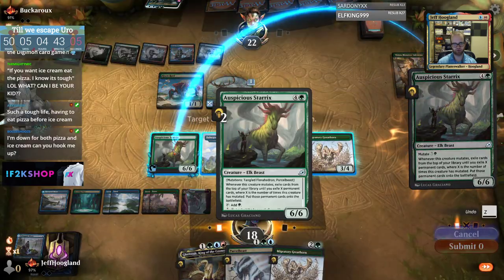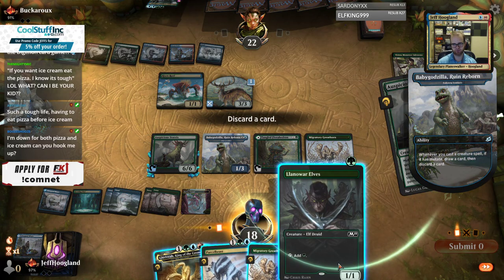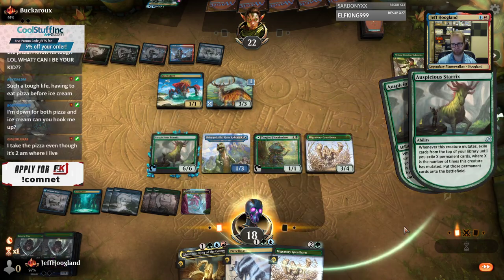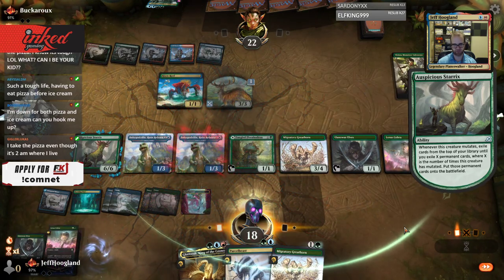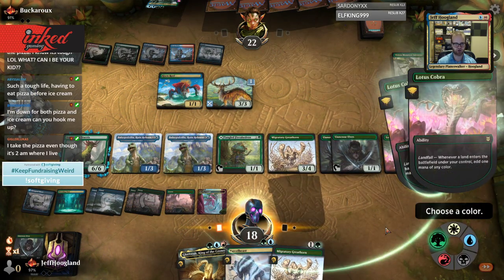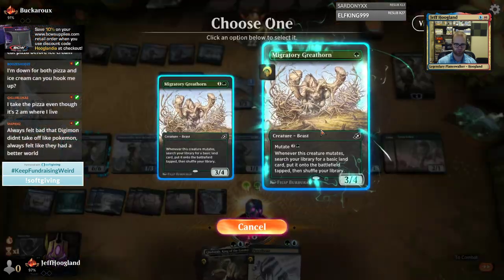We'll mutate this onto this and hopefully combo kill them this turn — fingers crossed. We want to start by hitting a Lotus Cobra and some lands here. There's a Lotus Cobra. Give Daddy some lands. There's a Lotus Cobra and some more lands. I'm pretty sure our opponent is dead here — it's going to take some clicks, but the game should be over.